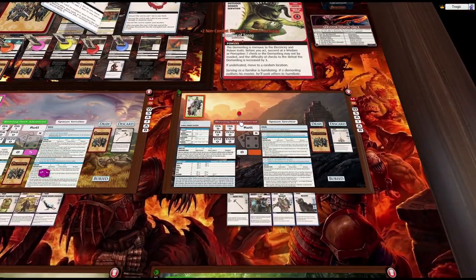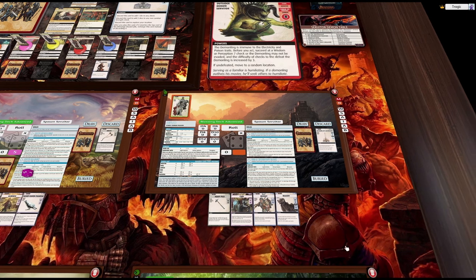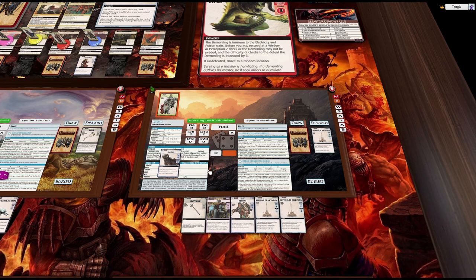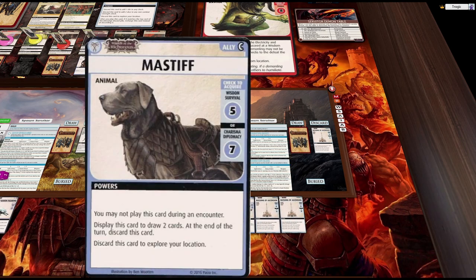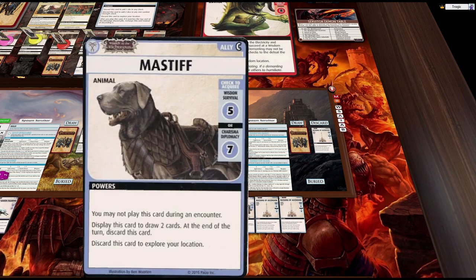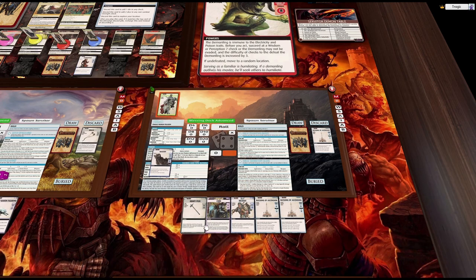I might put Mastiff onto his team — in fact I'm going to use Mastiff right now: put down Mastiff and draw two cards. At the end of your turn discard this card — I think it means Mastiff ends up on the top of your discard pile. He stays out here for the whole turn, then at the end of your turn he goes onto the discard pile. I think that's designed to put Mastiff on top to make it easier to recur if you've got ways of drawing from the bottom.